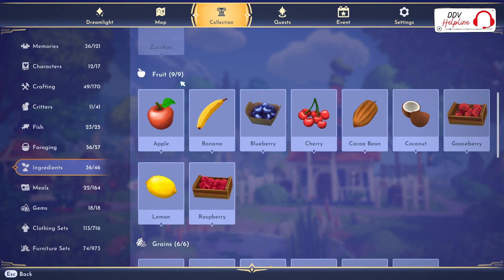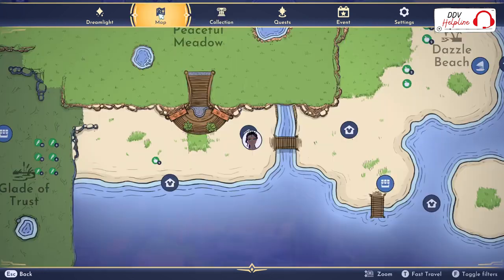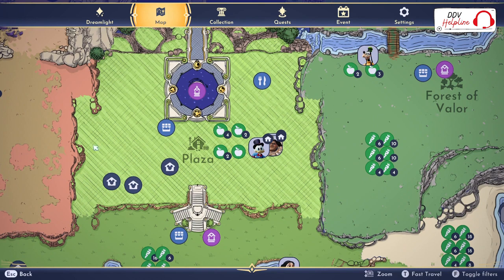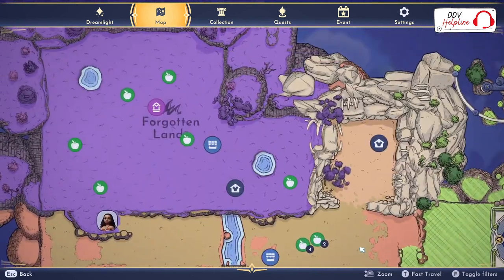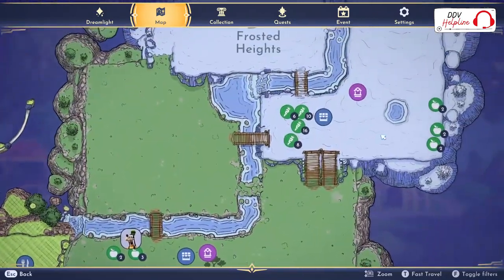The best fruit to sell is the Gooseberry. As you can see in the information bar at the bottom of your screen, the Gooseberry will sell for 50 coins each. They regrow in 40 minutes, which is why I start foraging first — it takes a lot of time to regrow. You can find the Gooseberry in the Frosted Heights and the Forgotten Lands. On the map you start in the plaza; through the Sunlit Plateau you can go to the Forgotten Lands, and through the Forest of Valor you can go to the Frosted Heights.